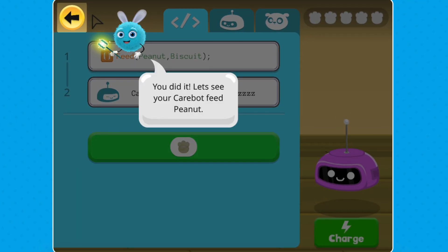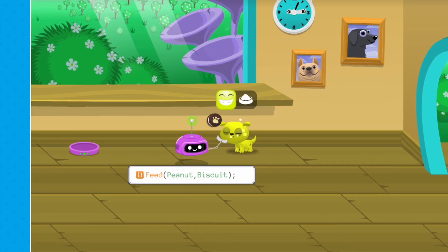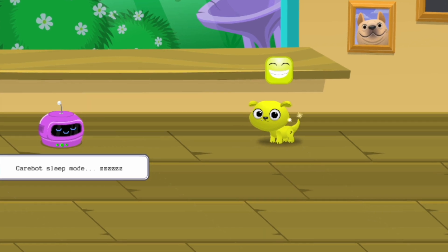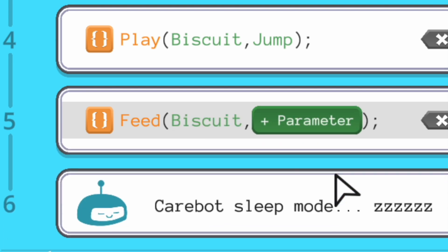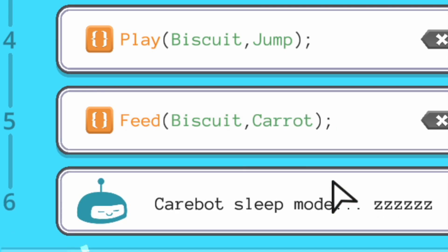Sometimes life gets busy, and that's where computer programs come in. We can use code to help with everyday tasks, like programming a robot vacuum to sweep up the floor. Now you get to write the code for a CareBot that will help take care of your pet. You'll see text-based coding that looks similar to JavaScript, a language real programmers use. Each line is a command that tells the CareBot to do something.